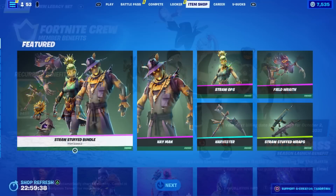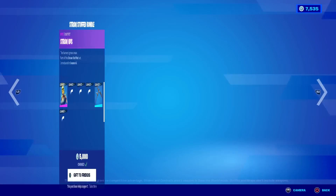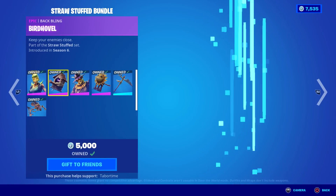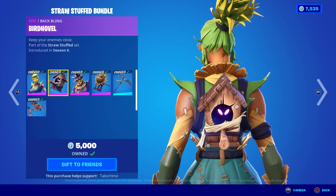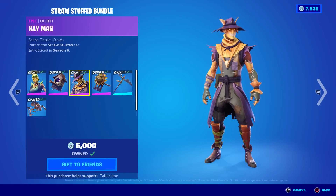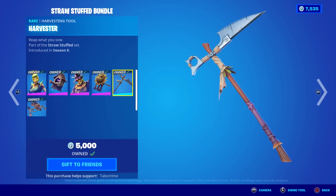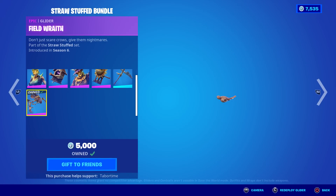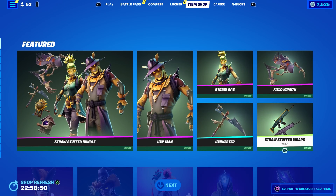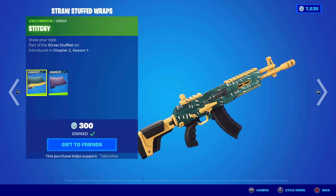Speaking of the item shop — as anticipated, another Halloween bundle: the Straw Stuffed Bundle. This comes with Straw Ops, which has a creepy sewn-in face. I love the Bird bubble with creepy eyes — it's like a little raven in there. Next up is Hay Man, then Hay Nest — some kind of egg in there — and Harvester. There's also the Field Wreath, which is kind of cool and creepy. You can buy them all individually, plus the Straw Stuffed wraps, which are not in the bundle. That's also where Stitchy comes from.